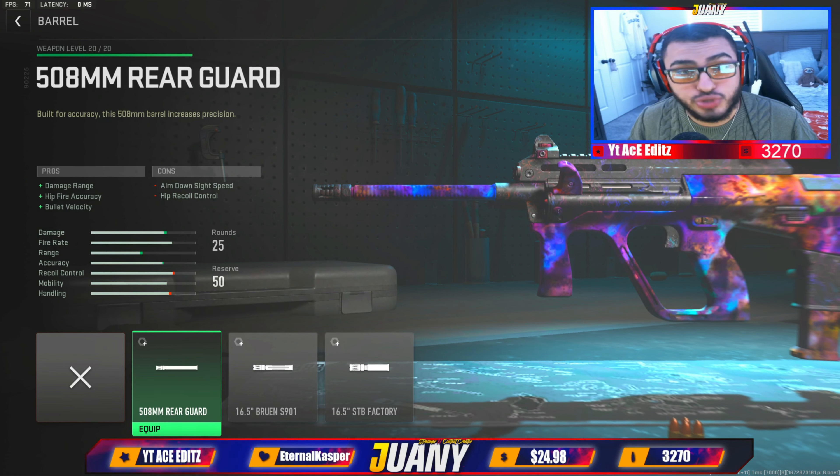Now for the muzzle — what's interesting here is a lot of people like to choose things like the Bruen Pendulum or anything farther to the right. I like to go with suppressors, specifically the Sineguard MKB for any SMG, because you don't lose bullet velocity or damage. You can also go with the X10 RR40 — they're both the same and both benefit the gun. The cool thing about suppressors in this game is your bullets travel faster and your damage range goes up, so it's helping you all around.